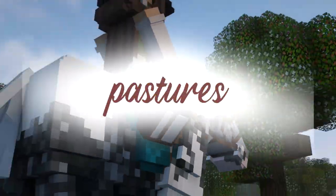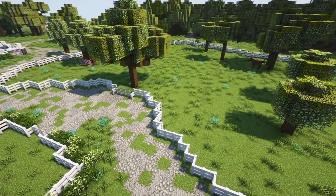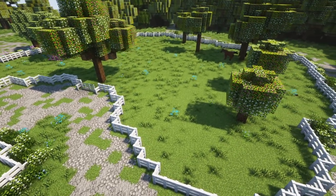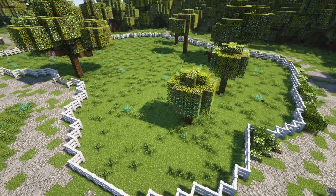When you exit the barn you can continue down the path to the pastures. This path is windy and the pastures are designed to fit the path and have plenty of room for two to three horses per pasture. I've left them empty so you can design them with a shelter or feeding station — completely up to you.